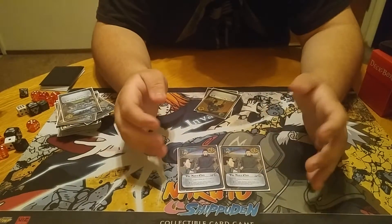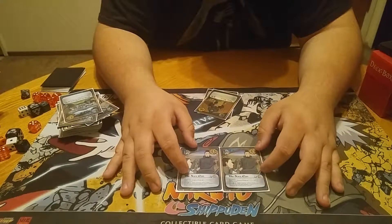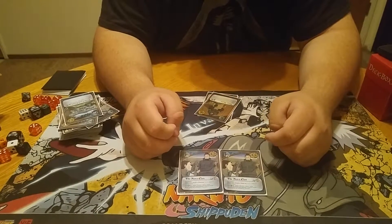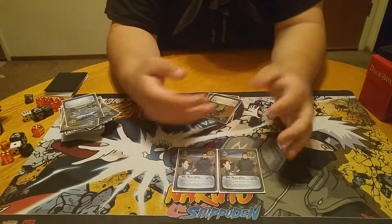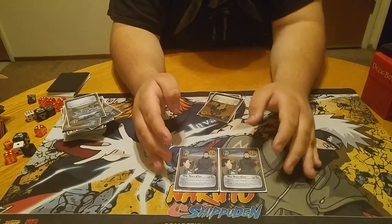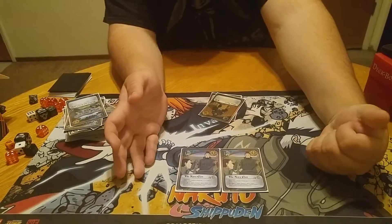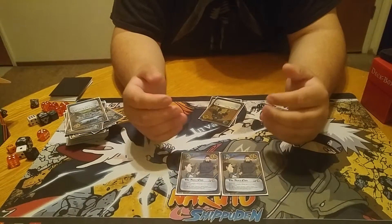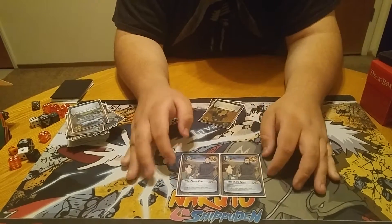Next up is Nara Clan. Shadow ninjas get plus one, plus one, and plus two mental power. It is permanent. And during the exchange of jutsu, target Shadow Ninja and opposing team perform a mental power battle during this turn. Having that plus two mental power is one of those things that gets me up into the twenties in team power with Quick Thinking. And having that extra effect means I don't have to run too many things like Emergency Meeting. This card keeps them buffed, and if all else fails — mental power battle.